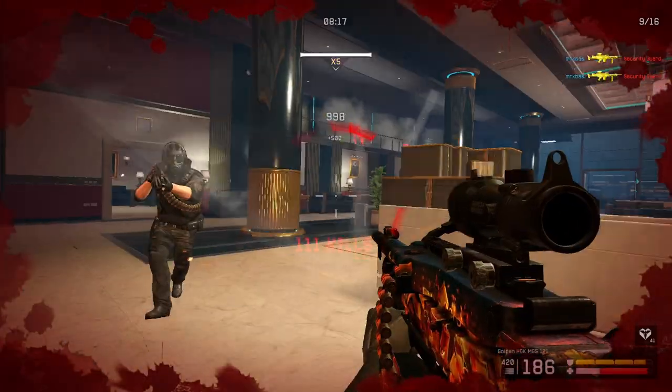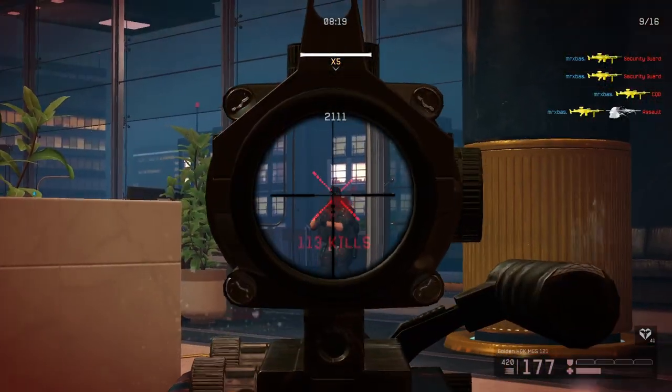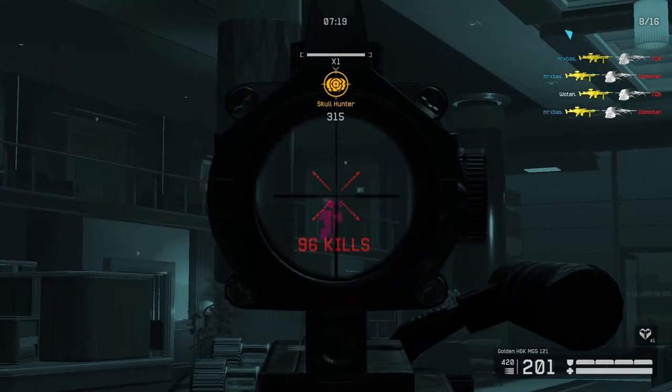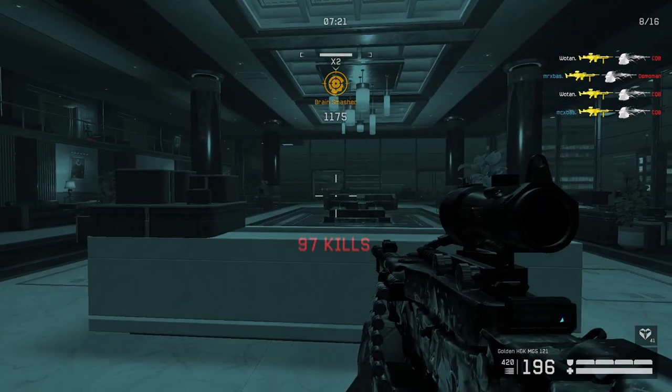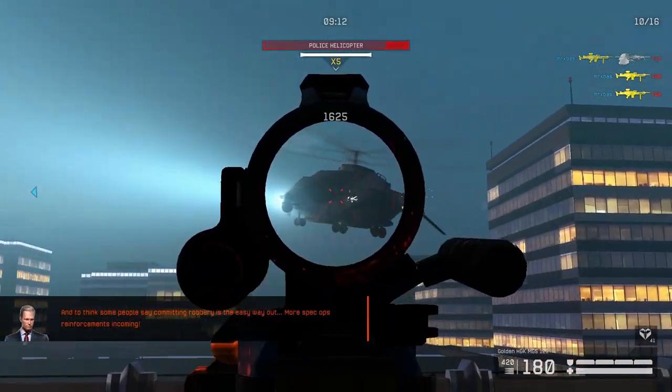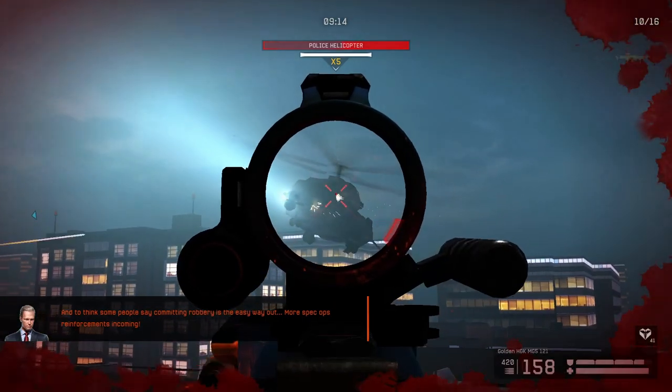On the second vault, the waves are randomly arranged. One wave will mainly have enemies from the front, one will have them mainly come from the right side, and one has them come from the back. All of these waves have enemies on the balconies on the left side as well. The boss on the second vault is also randomized — you either get the heavy gunner, or the helicopter again.